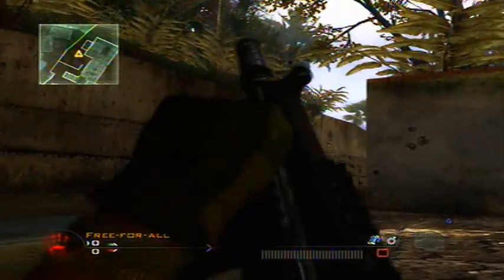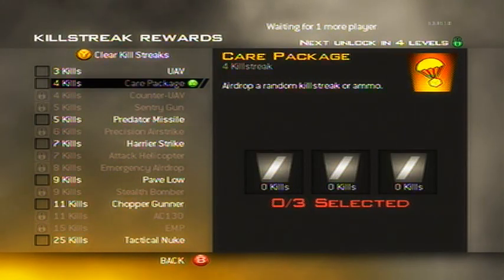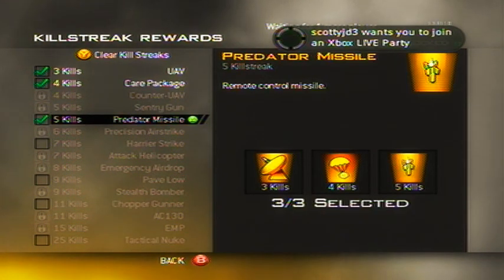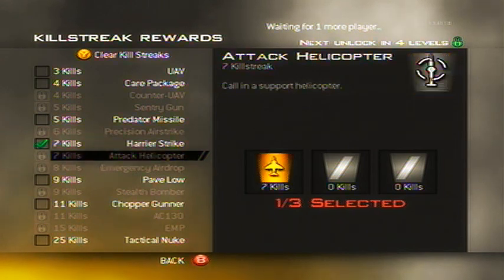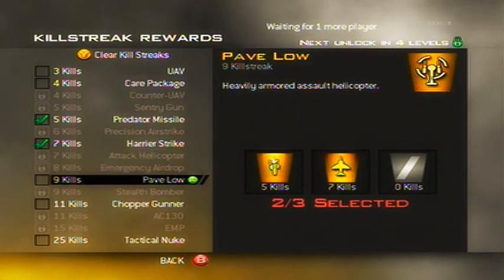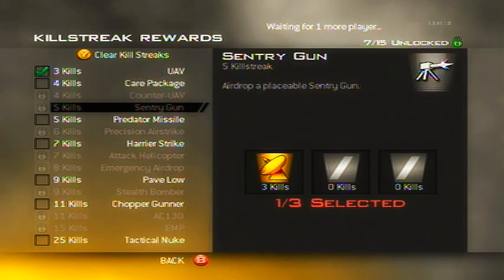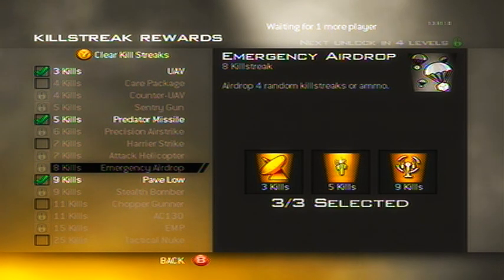The next tip is to choose the correct killstreaks for the correct game mode. For Search and Destroy I use a 3, 4, 5 killstreak layout because you don't get many high killstreaks in that mode and those help you out a lot. For going for a nuke, 7, 11, 25 with the Chopper Gunner is your basic nuke layout. For Team Deathmatch, Domination, or any game mode with a high kill ratio, there's a standard layout. For Free-for-All, UAV gets you to Predator, Predator usually gets you about 2 kills, and those 2 kills get you the Pave Low.